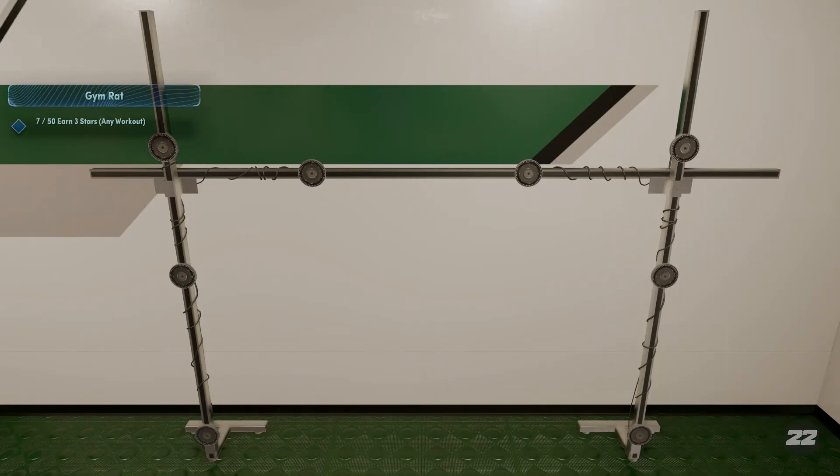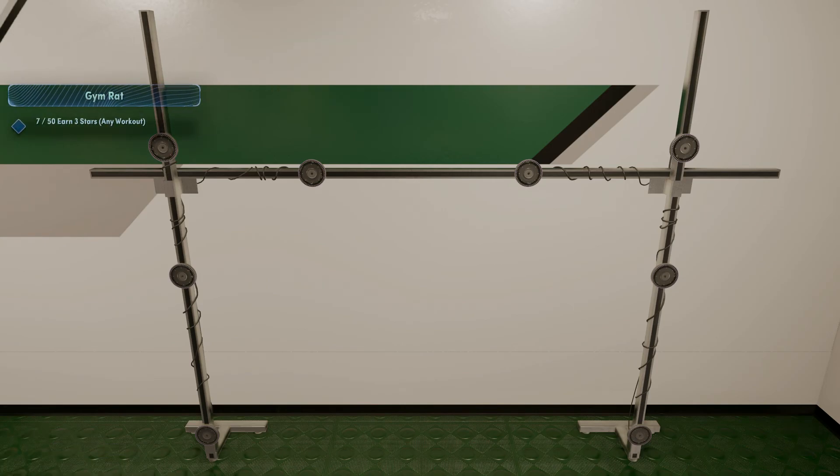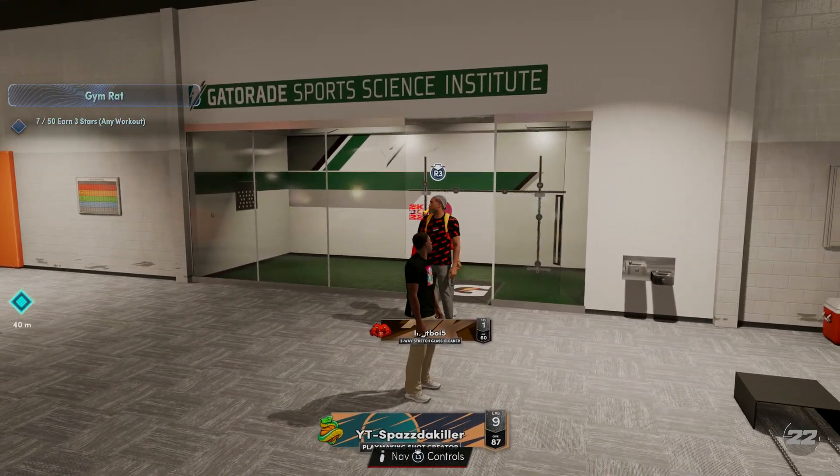It says I now have 7 out of 50. And that's how you do it guys — that's the quickest way to get Gym Rat in 2K22 Next Gen.